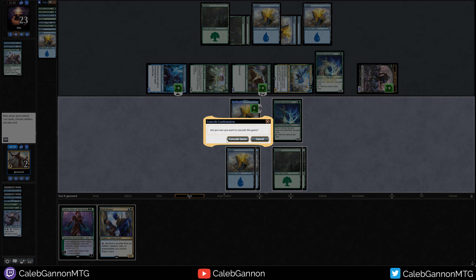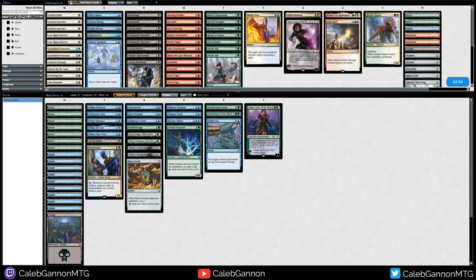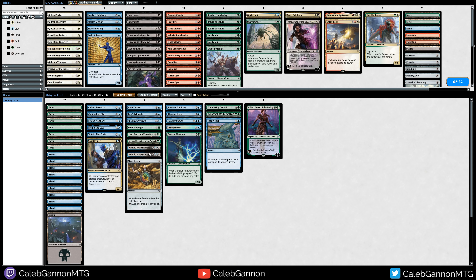Moving on — Totally Lost seems good against the proliferate nonsense and I kind of need some interaction against them. Steady Aim doesn't do a whole lot — they had just the one flyer. Aid the Fallen is not particularly necessary. Vivian's just not that good — in a deck with only 10 creatures, she misses so often that it's just not worth it for this particular configuration. Like, in the opponent's deck, Vivian would be amazing.